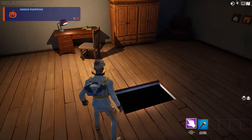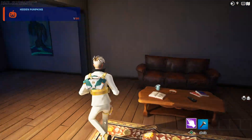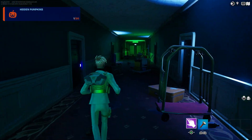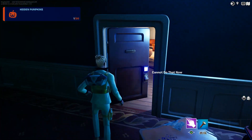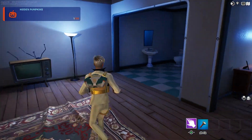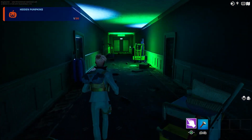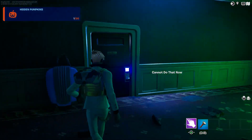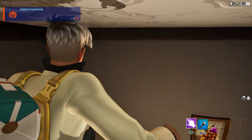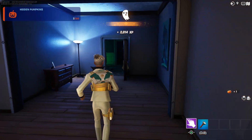We're going to jump down here. There's the second one. Open the door — there is a second pumpkin on one of these doors, so we have to check them all. I would recommend checking every room because these doors can get you confused. There's your second pumpkin.